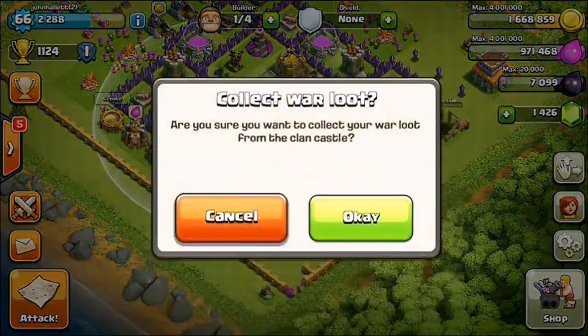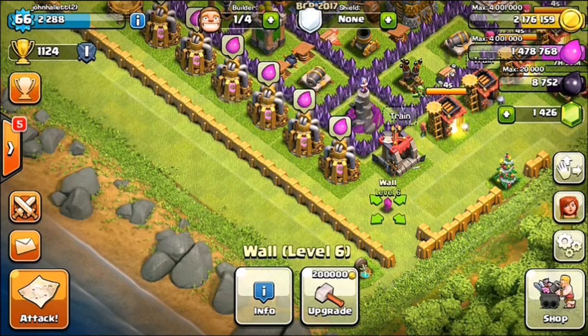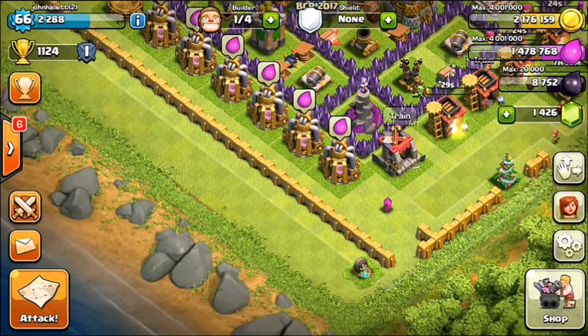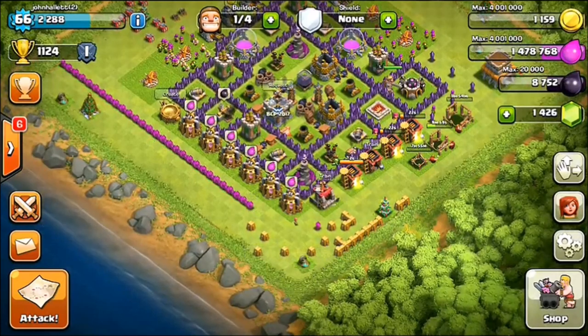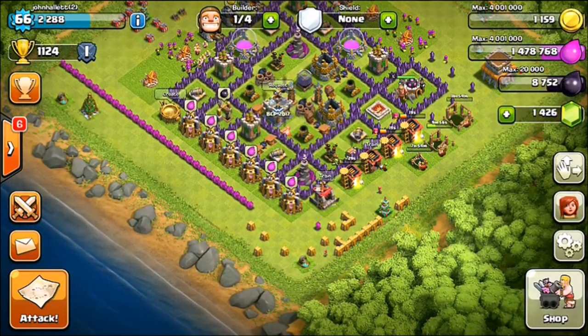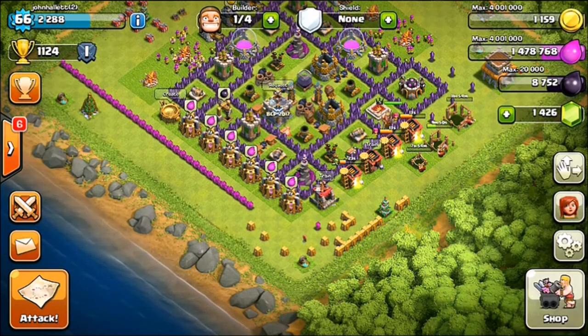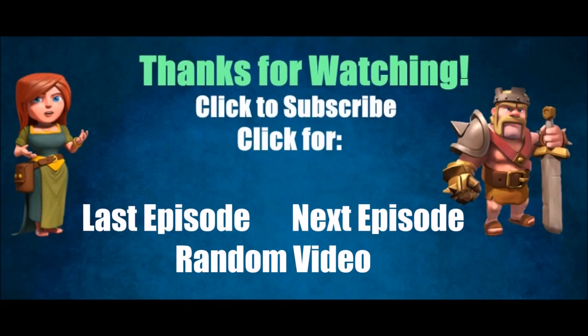I can collect my war loot and transfer that over. Let's see if we can get our walls — with the exception of the one level six wall — can we get all of them up to level six? We just need a little bit more. Yes, perfect — let's get those walls to level six. That is perfect, just what we want to do with our gold. I think that's gonna wrap it up for today — stay tuned for the next episode as we work on getting our walls higher and getting some new buildings into the game. We'll see you next time.